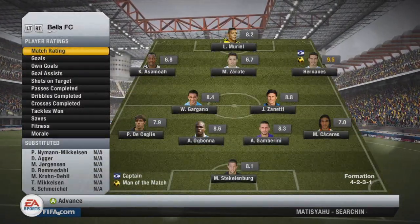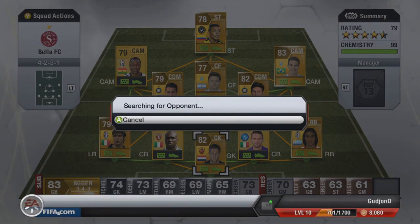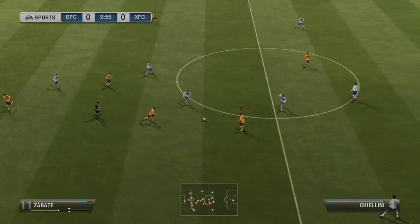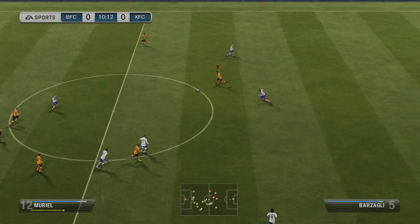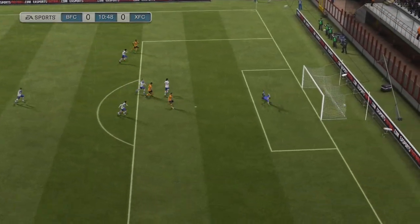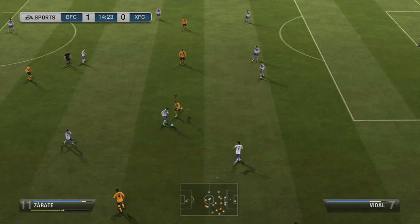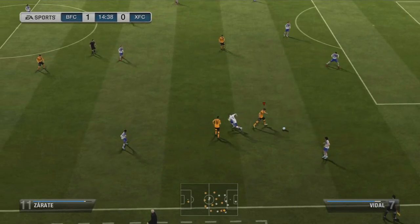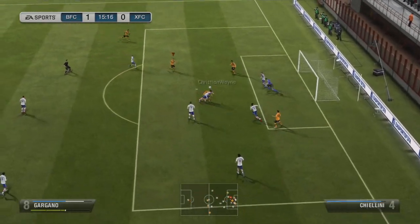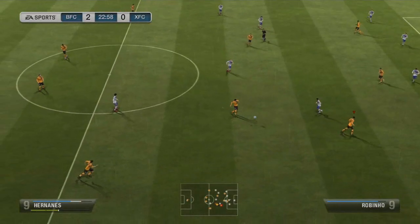Brilliant start to the tournament and we're up to the quarter finals. We get matched up against a good looking Serie A squad with Steklenburg in goal and Paco up front. I was pretty confident before this game and as you can see, Muriel scores. Easy goal, 10 minutes gone. Five minutes later Sarate steals the ball, goes inside the box, passes it — Hernanes missed the ball but Gargano with the rebound — pretty good goal. 2-0 up.